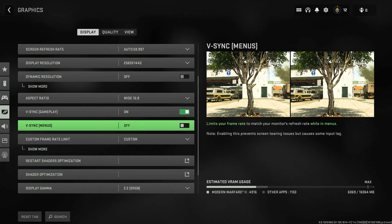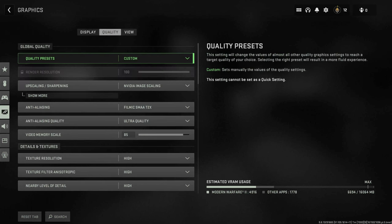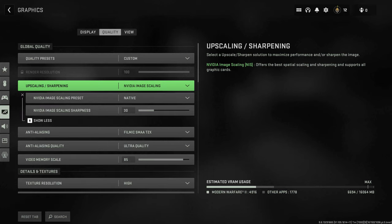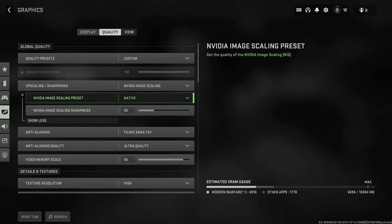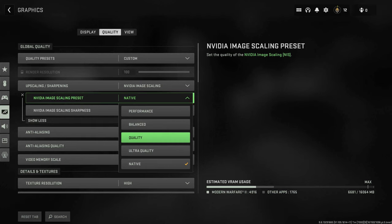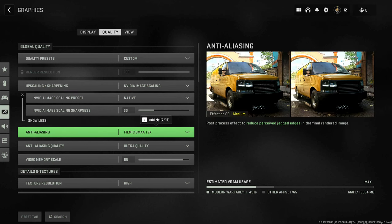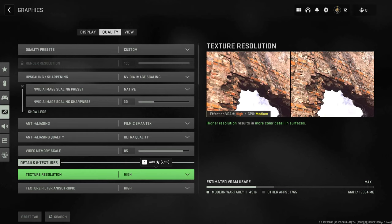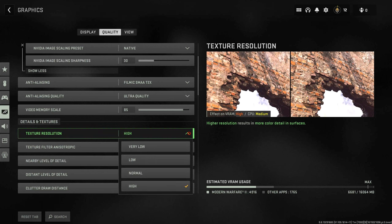Welcome guys to another video of my 4080 FE gameplay mini series where I basically jump into a game, set the graphics to maximum or find the sweet spot, then do a load of gameplay to see how it plays out. I've not got the best system in the world but it's pretty decent. In this video it's the latest Call of Duty Modern Warfare 2 — multiplayer, not campaign — and I'm going to try some of the different variations.